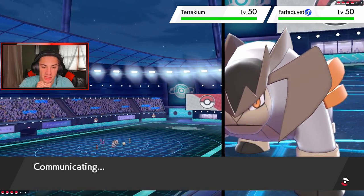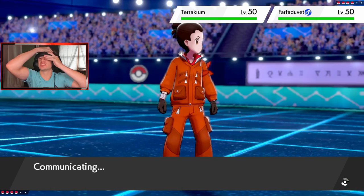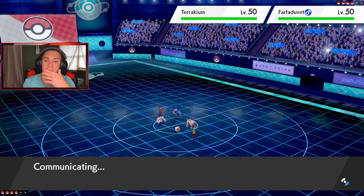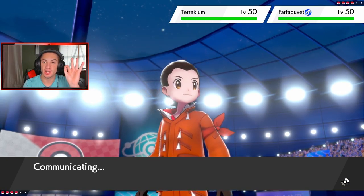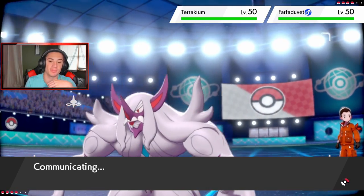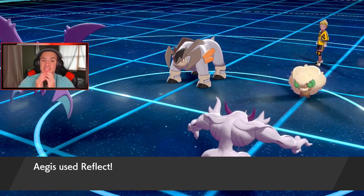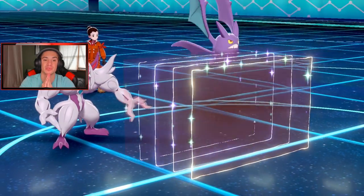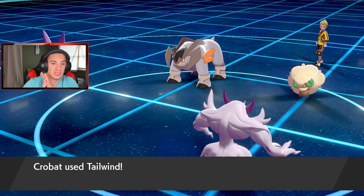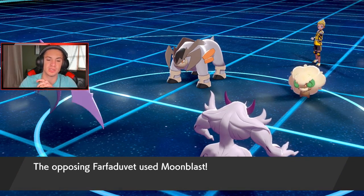I'm thinking — if we can start getting screens up and a Tailwind, we should be thriving. Maybe I shouldn't Tailwind this turn though. I actually want him to drop a Rock so I get my Sandbell going with Garchomp, which is nice. He might just use Rock Slide — Tailwind popping here, going for Tailwind for Tailwind. He's going for Moonblast on Grimmsnarl.